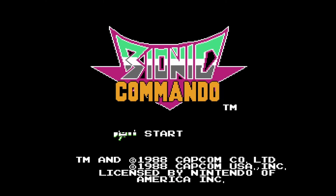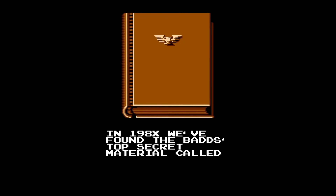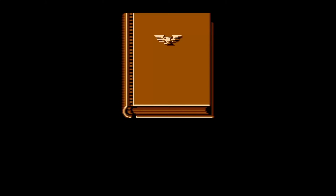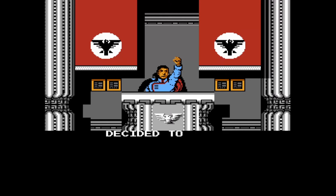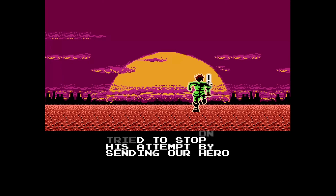Let's get some context first and find out what is going on here in Bionic Commando. In 1908X — could have been any year in the 80s — we found the BADS plan to revive the Albatross, which was never put into practice. Drill Force Generalissimo Kilt has seen the plan, and being evil, he decided to execute the plan himself. You don't really have a lot of options when you're evil and you stumble upon a plan to take over the world — your hands are tied, you have to do it.